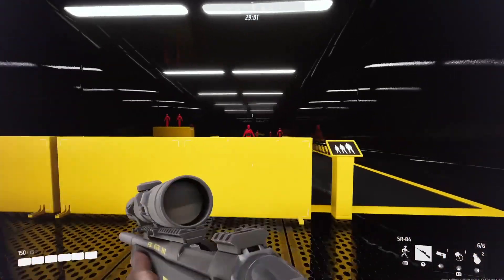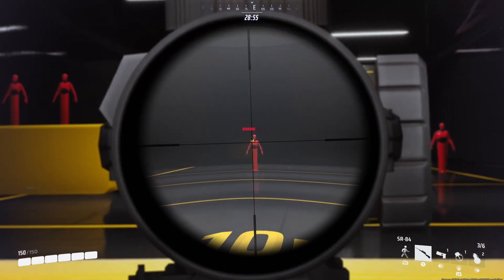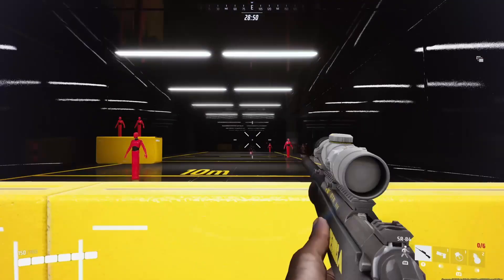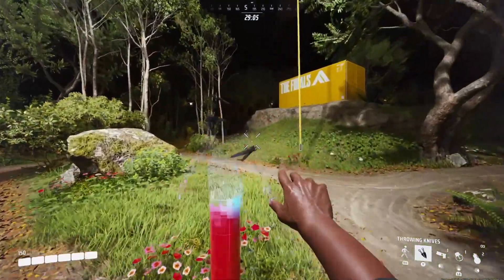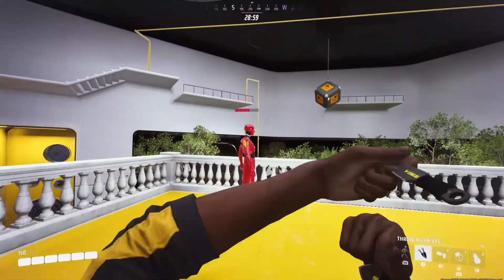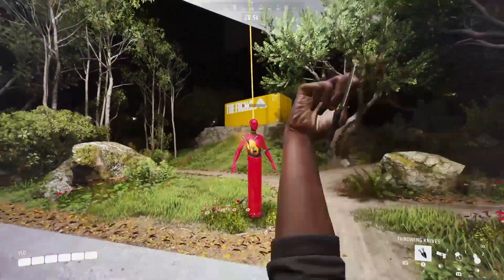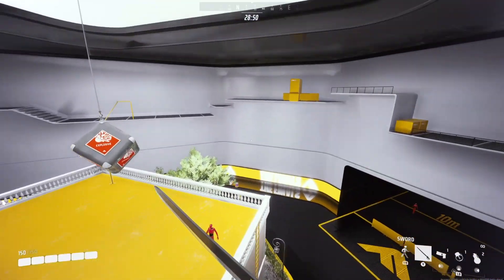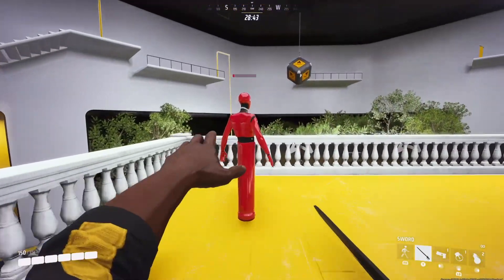Next is the SR-84, a bolt-action sniper rifle — catch enemies from a far distance without ever being seen. Next is throwing knives, a set of projectiles that can be thrown in short bursts and also thrown in pairs. Next is a sword, which has high damage and attack, and can also perform a secondary lunge attack.